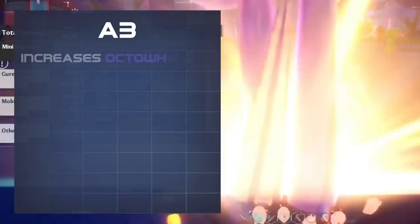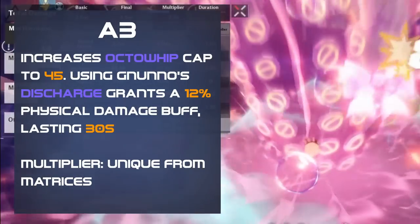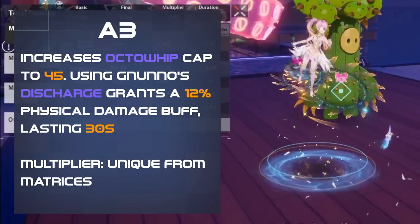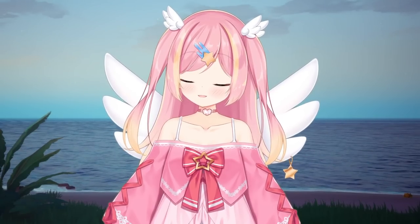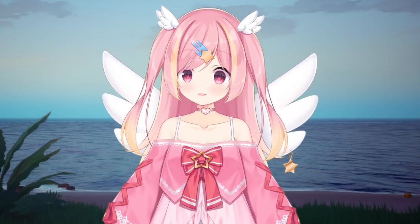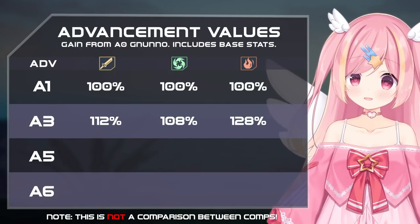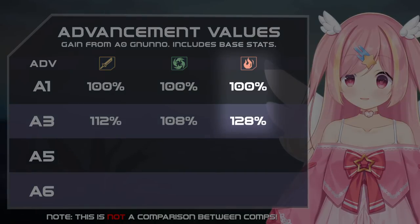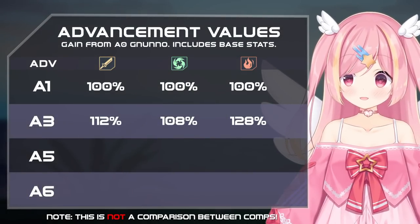Her A3 increases the Octo Whip cap from 30 to 45, and grants a physical damage boost for 30 seconds when using her discharge. This physical damage boost is a unique multiplier, separate from matrices. The increased Octo Whip cap, while nice on paper, doesn't really do anything for any comp besides the lawn comp, as other comps have no problem maintaining Octo Whip.